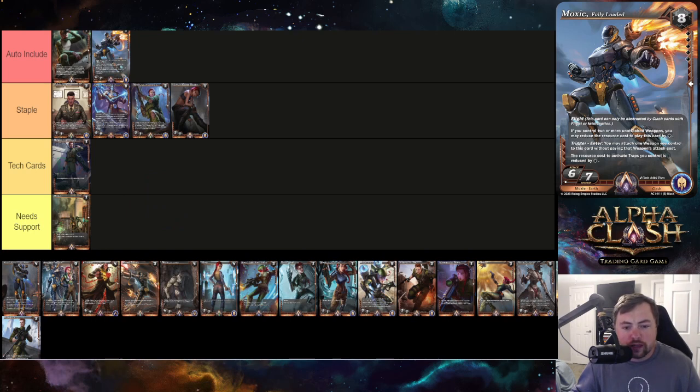Moxie Fully Loaded is auto include despite being an eight-drop. It has flight, reduces its cost by one for each weapon you control, and when it enters you may attach one weapon you control without paying the attach cost. Combined with Moxie's second ability that attaches a weapon for free, you can potentially attach two weapons — like Heavy Power Armor and Light Armor — completely free in the late game. I think this is definitely a two-of.